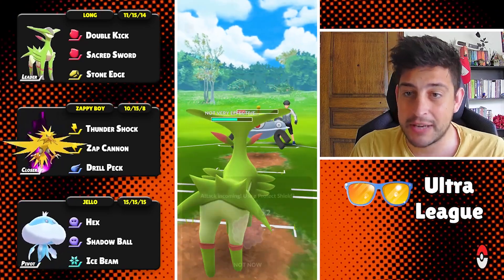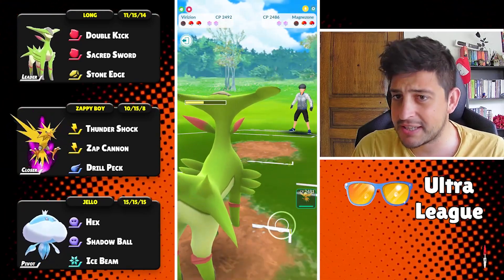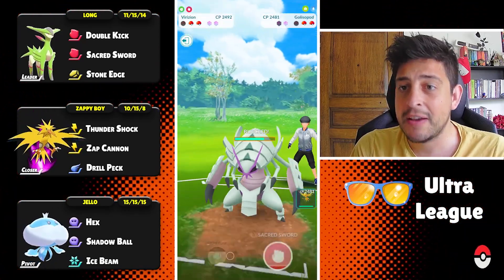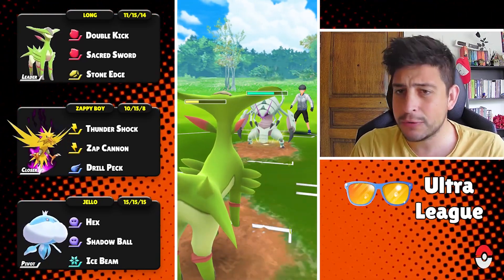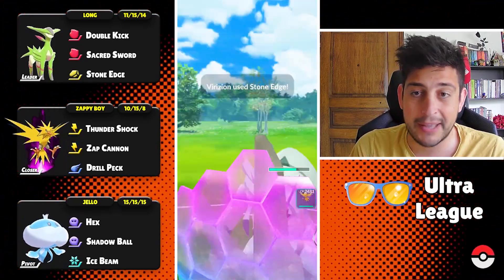Anyways, Virizion is now coming into the fight and we're having a Magnezone here. Magnezone without Flash Cannon will not be that much of a big deal for us. We can easily take it out with our Double Kicks, and of course now Stone Edge will threaten the Colissopod. Another thing I noticed is that a lot of trainers are using Colissopod — I don't know why, but this Pokemon is very good for the meta.